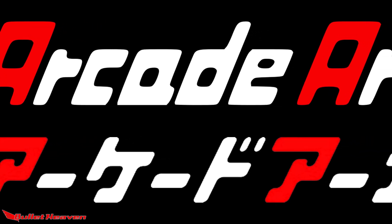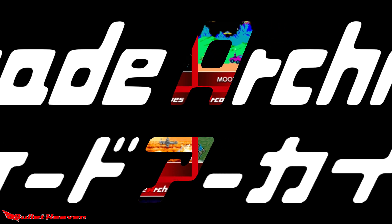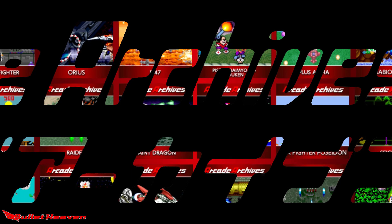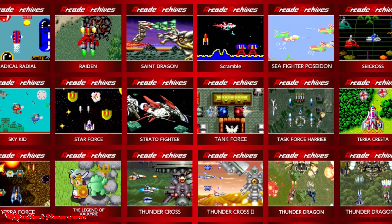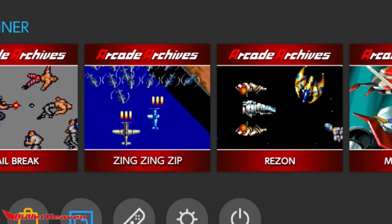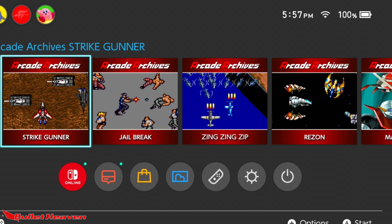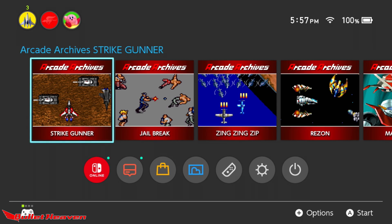Every single week, Hamster's Arcade Archives gets a new release of a classic arcade title from ages past, and more often than not, it's a shmup. So what's on tap this week? Is it cool enough to sink more time into? Is it fresh enough to do more than a credit feed? Is it worth our time, or will it end up being forgotten again? This week, the original arcade version of Athena's Strike Gunner STG has landed on Switch and PS4. There's definitely some intrigue here, so let's dive into it in this episode of Bullet Heaven. The Super NES version was kinda boring — don't let us down now!